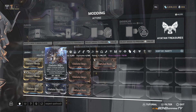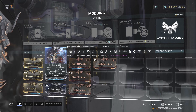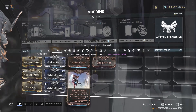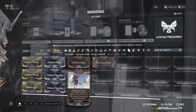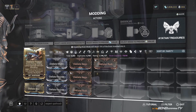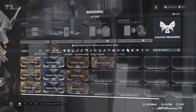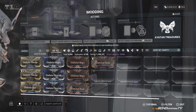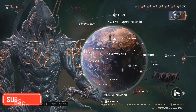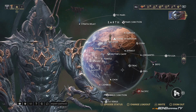Gladiator Might gives plus 60% critical damage, and yes, this stacks on top of Organ Shatter on your melee. Gladiator Aegis gives plus 45% armor, which stacks with Steel Fiber. Gladiator Rush gives plus 6 seconds of combo duration. Gladiator Vice gives plus 30% attack speed. And Gladiator Finesse drains energy to stop lethal damage with 60% efficiency. You're free to mix and match any of these Gladiator mods — the Gladiator set is a must-have for melee-heavy builds. Let's go ahead and jump into how to get a lot of these mods.